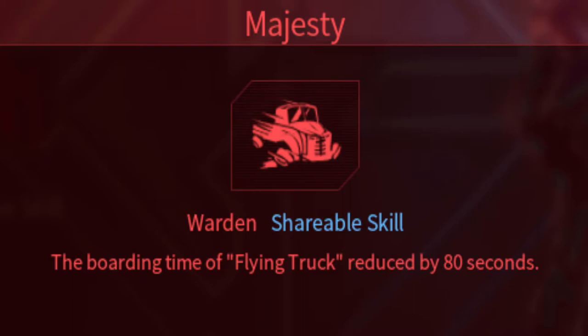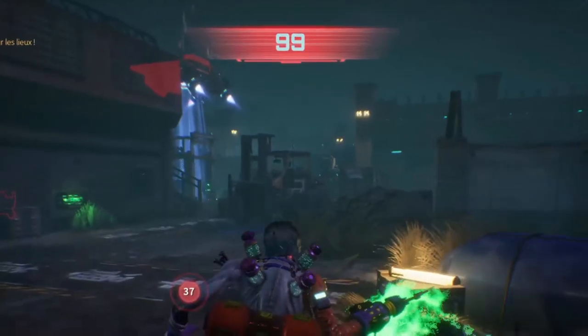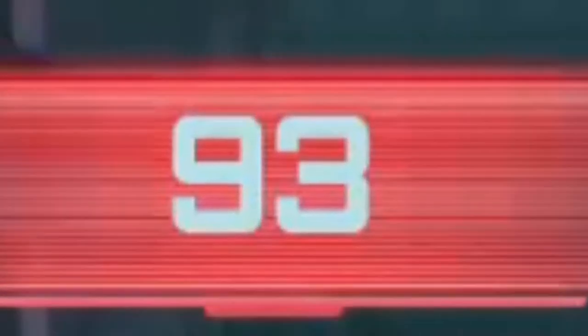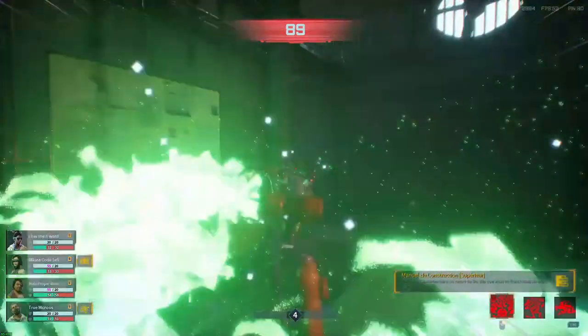Moving on to the killers. The first perk we are going to look at is the perk from Warden, called Majestee. This perk is quite unique. Basically, the extractors have 80 seconds less time to extract, which in itself sounds pretty solid. The thing is, you have 180 seconds of time to extract, so even if you use this perk, they still have 100 seconds left. This is bad — really really bad.